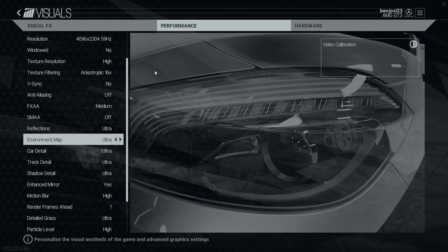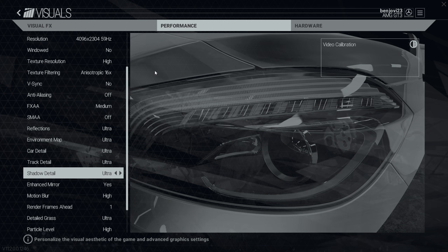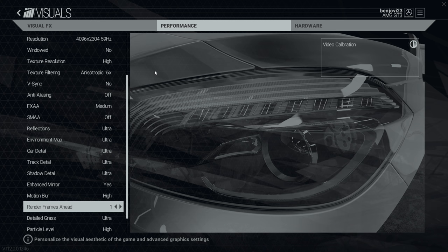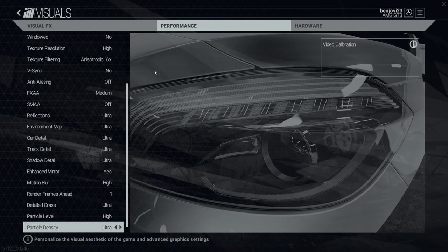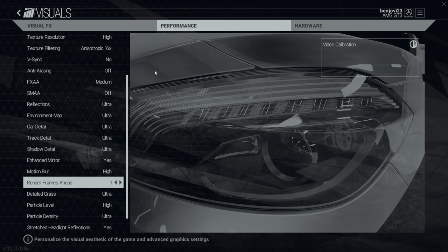Reflections, environment map, car detail, track detail, and shadow detail are all on the ultra high settings. Enhanced mirror is also on. Motion blur is on high — I know most people might not be a fan, but I'm keeping it on high. Render frames ahead is on one. Detailed grass effects are on ultra. Particle effects are on high. Particle density is on ultra. High headlight reflections is also yes. And that's the visual settings section, all represented at 4K.